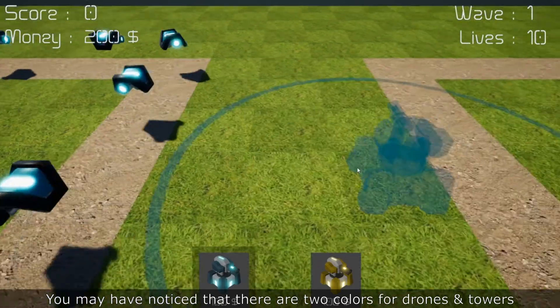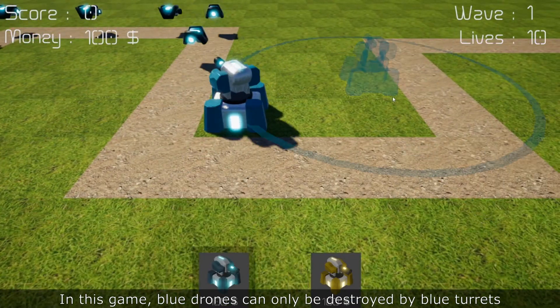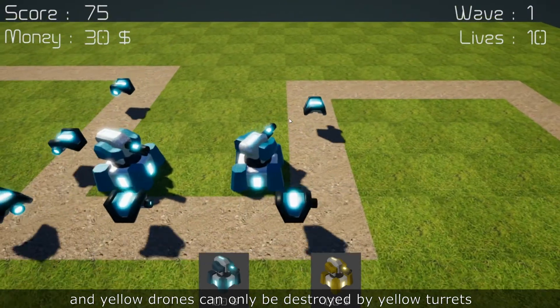You may have noticed that there are two colors of drones and towers. In this game, blue drones can only be destroyed by blue turrets, and yellow ones can only be destroyed by yellow turrets.